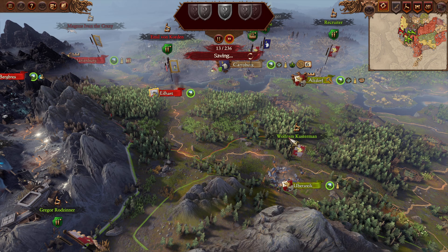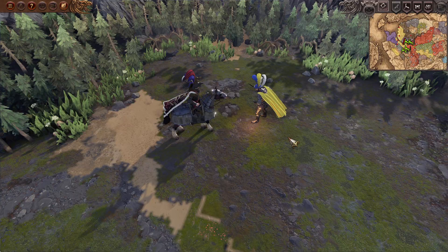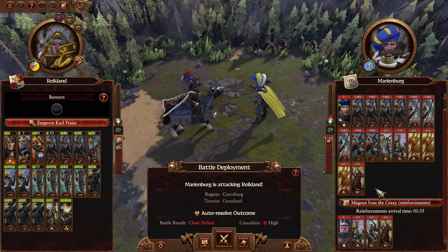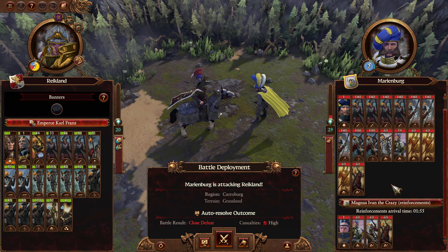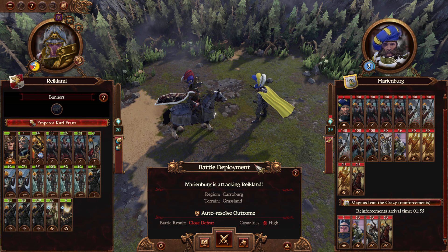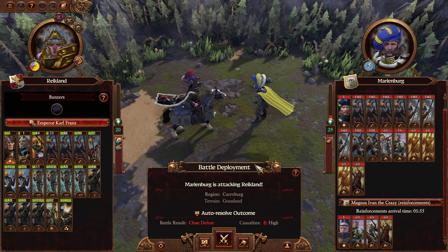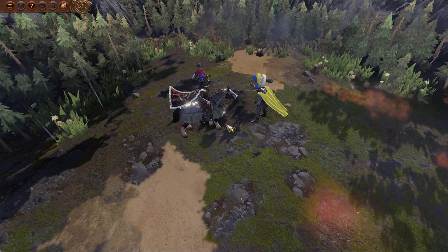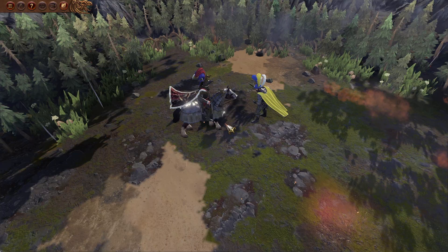Lots of lords — everybody's defending something. Marianberg will indeed attack Karl. There's a reinforcement involved — I wonder what would happen if we retreated. Considering our army is damaged and they have a ton of knights, that's dangerous. But if we back off they'll attack without the reinforcement — granted we're not in Encamp Stance, but it's a considerably better situation. Let's fight.